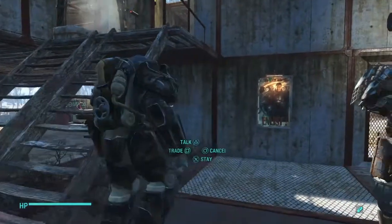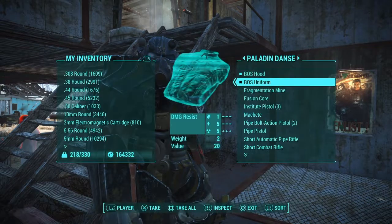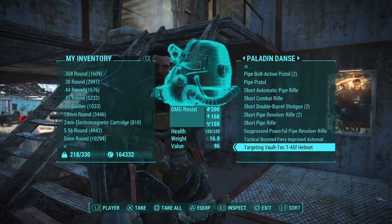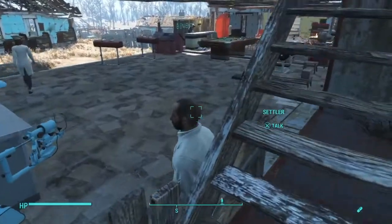Your companion is wearing a helmet that has the mod to highlight living people. So once you remove that helmet from your companion, the red glow goes away.